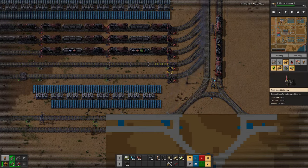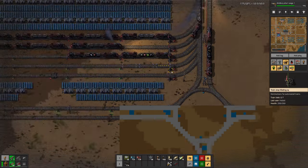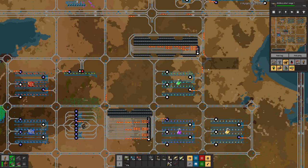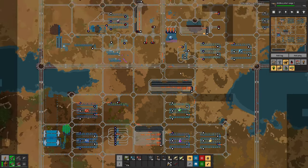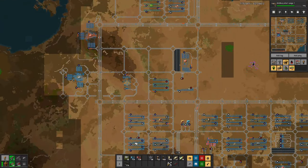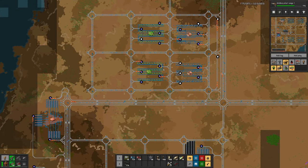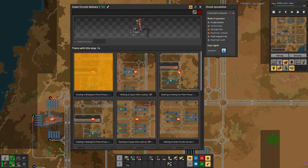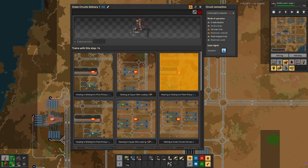So we have another one spare down here. You might be wondering why we are focusing on iron plates. I can tell you why: looking at the delivery for the green circuits, we have 14 trains.